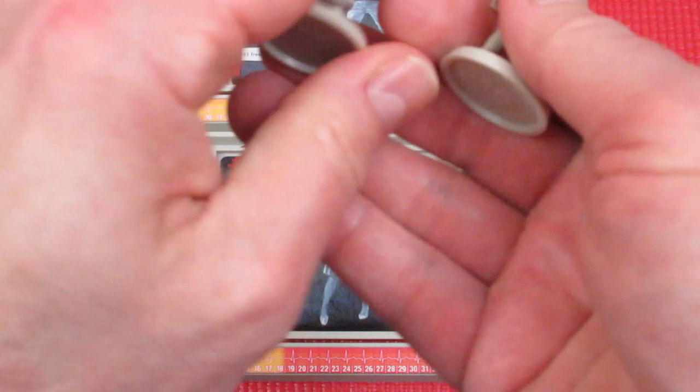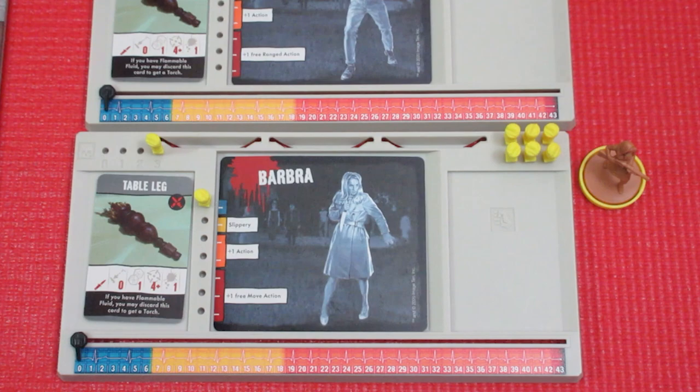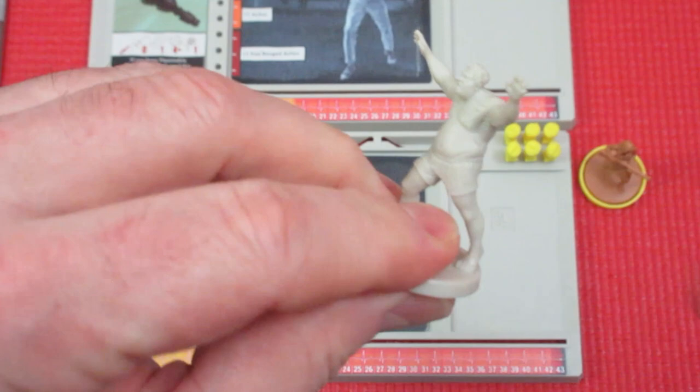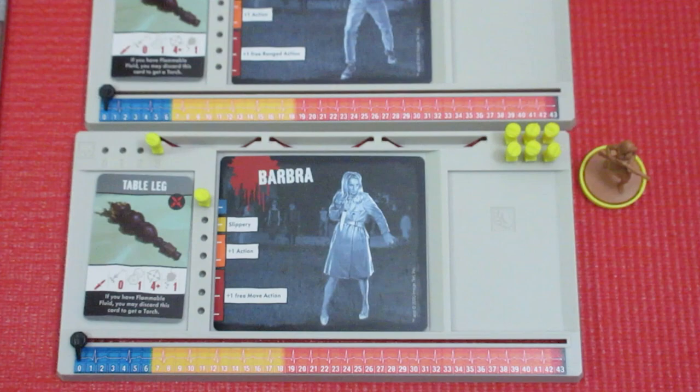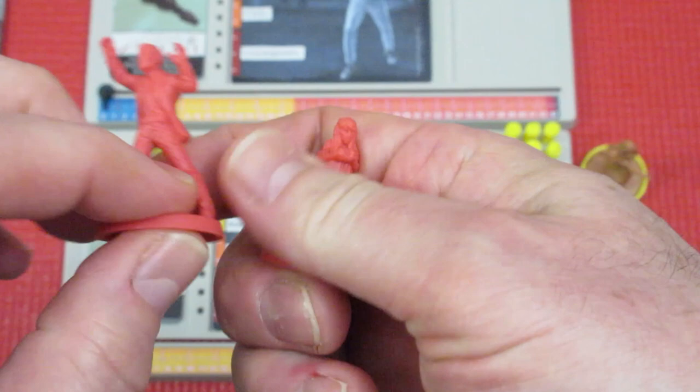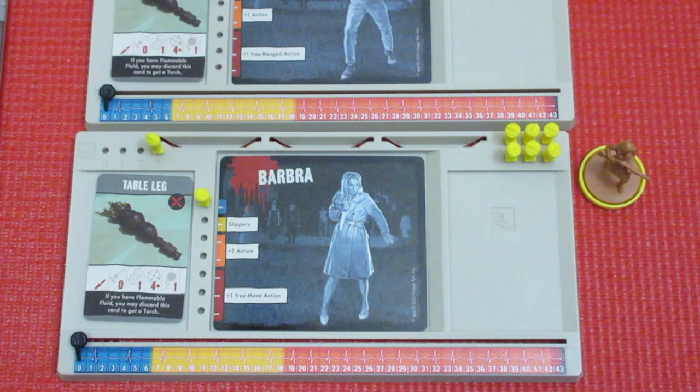There are four different sculpts of walkers, and breakers come in two flavors — one with a brick and one with something like a table leg. The fatties come in one version — just these big figures. We have two special relative models. The plastic in this game is really good; I like it better than the other Zombicide games — it's tough and a really nice plastic.